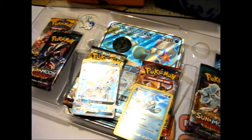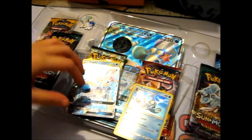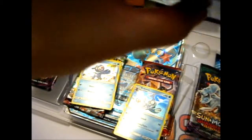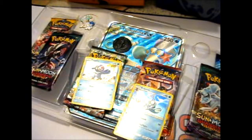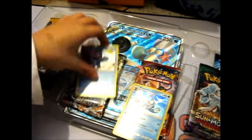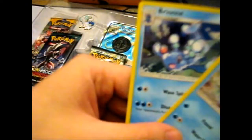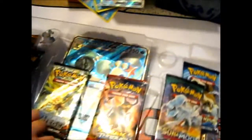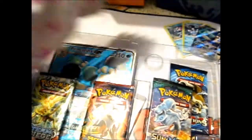We'll just quickly put it in a KMC Perfect Fit sleeve. There is nothing really wrong with it — maybe slightly bent in the packaging, but it is pretty fine. Just put it under an encyclopedia or a dictionary, and there you go. No problem.